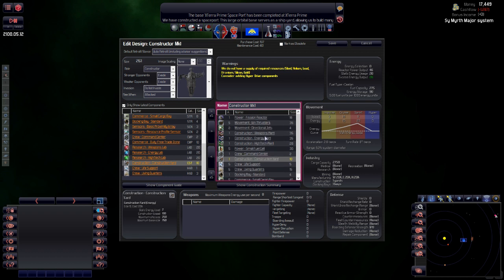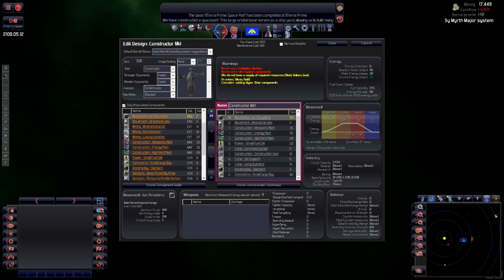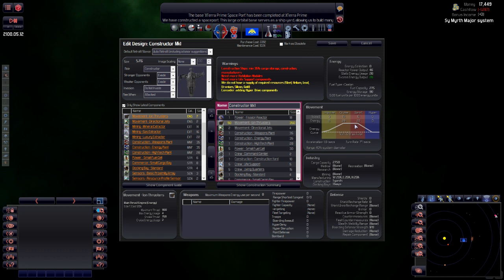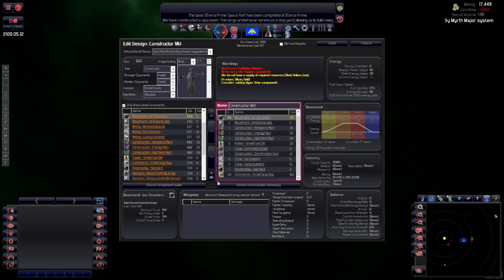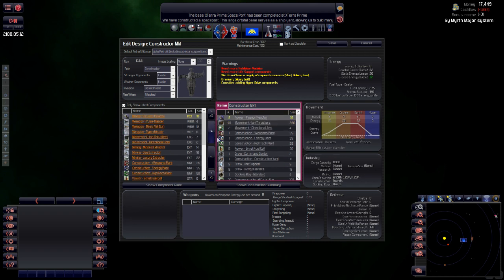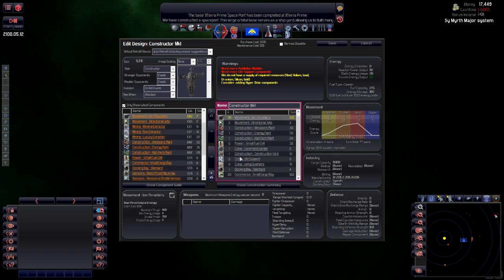I think there's only point in having maybe one construction yard on here but it's so slow we need to try and speed it up. Let's go for 50 construction yards — but you can see we're underpowered, so it's not actually adding much speed. We do need some more cargo. Let's reduce that and add another reactor. You can see the speed's gone up because the reactor is actually powering it. Let's reduce these down to a more manageable level, down to 20.